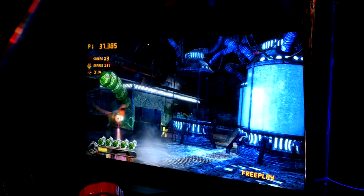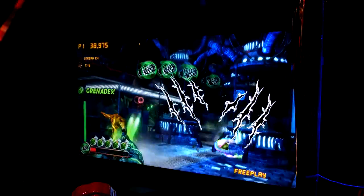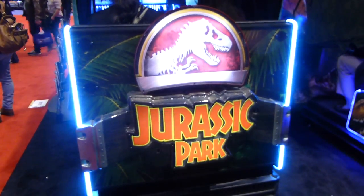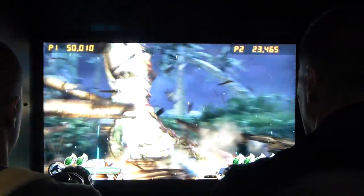You do this by blasting every dino you come across, since they are trying to eat you. The motion was developed in-house and uses an air-spring-based system, along with some extra shakers inside of the seat to produce special effects, such as the footsteps of the T-Rex, which is handled pretty well.